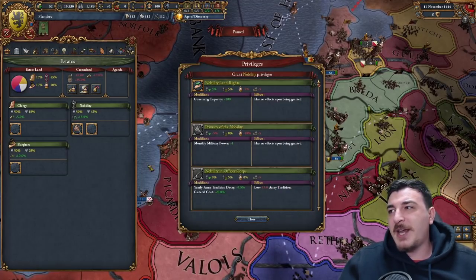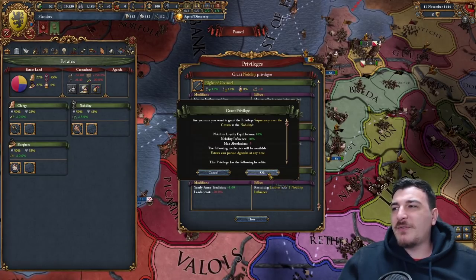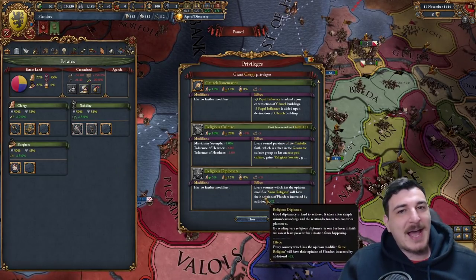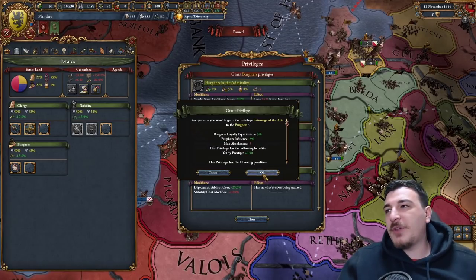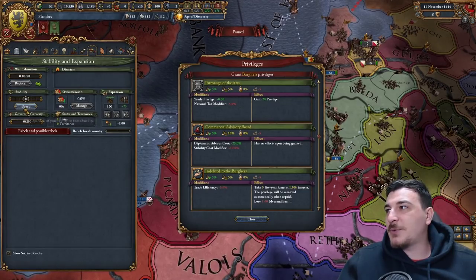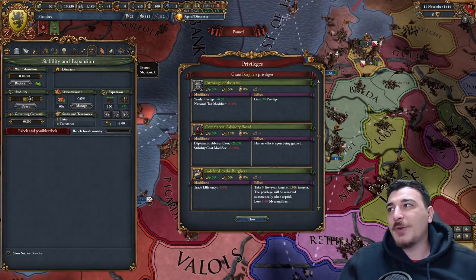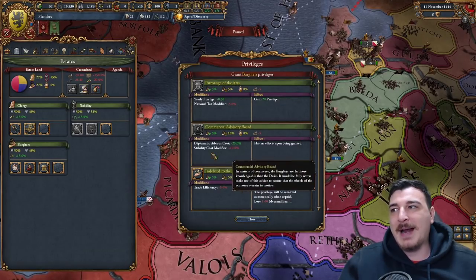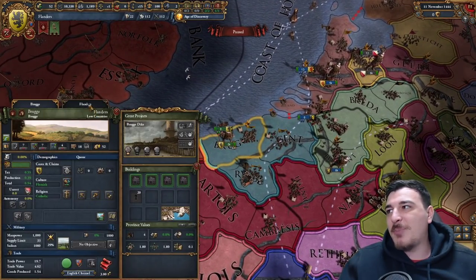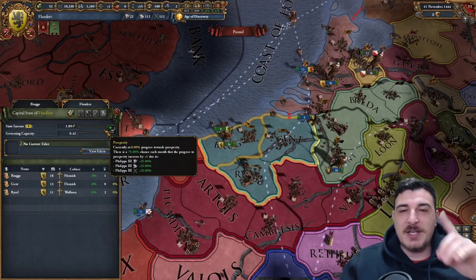First thing we'll do is the standard estate +1 mana privilege for all three estates with supremacy over the crown, religious diplomats to improve relations with Catholic brethren, patronage of the arts, and the advisor cost reduction for all three estates. We can stab up to one — we start with 112 mana points so we can get one stability. It doesn't matter if this increases our stability cost; you want that one stability to get passive prosperity in your country. You only need one stability to get this.